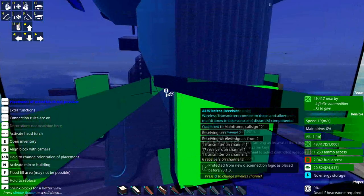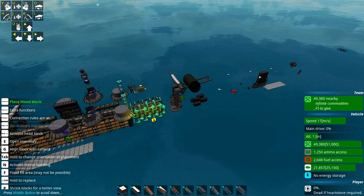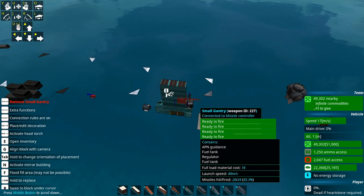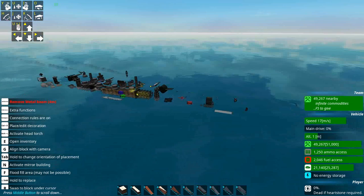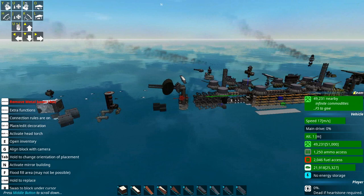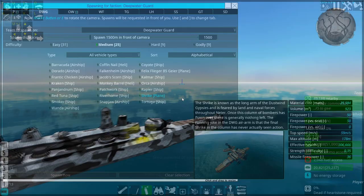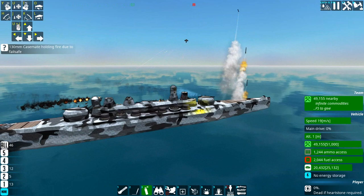If you go and look at all these little weapons here, this one is set to channel one — it's a casemate gun set to target the big stuff. But then you've got these fellas which are set to channel two. These are the AA guns, so they shoot at little things. And this guy is essentially a little bootleg Phalanx — it's here mostly for emotional support, but it's also set to channel two to shoot at stuff that's close. So if I spawn in the Falkenheim, you'll see pretty much the same result.